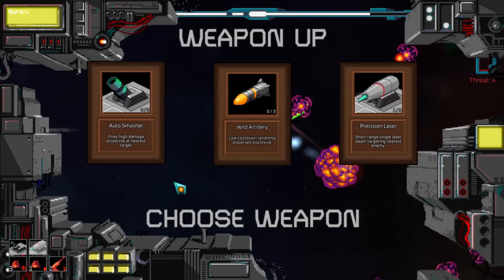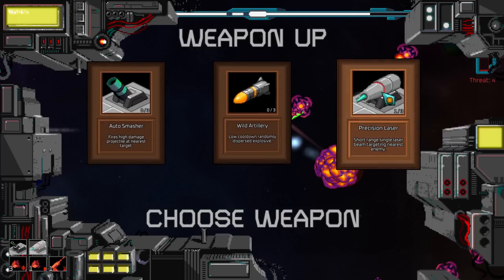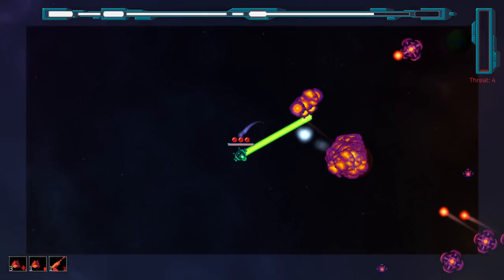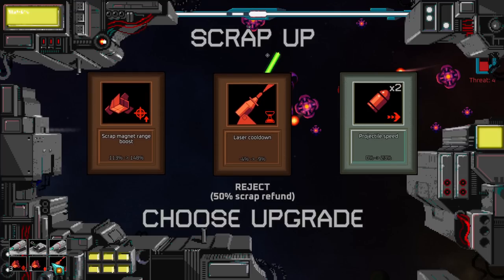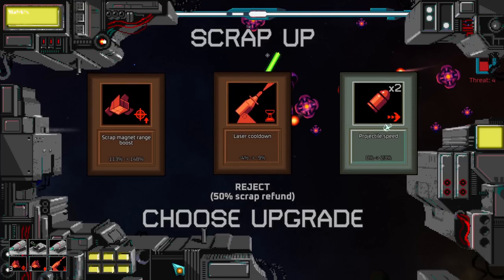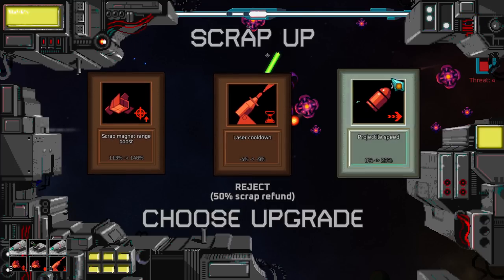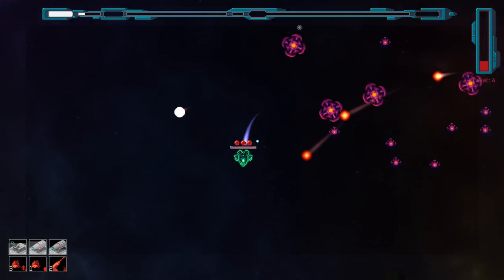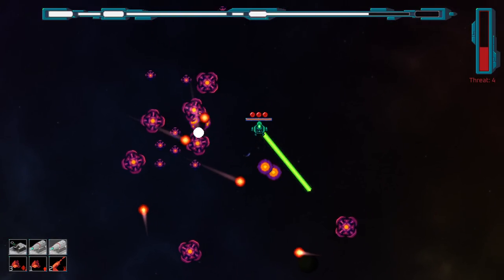New weapon time. Precision laser — short range, single laser beam. Let's go with two of these. Now I have two lasers. My weapons are at the bottom left, and my upgrades are there too. As far as I've seen in footage, the more times you pick an upgrade, the more you find it again, and then you never find others. So about here is how many upgrades we're going to get. Laser cooldown from 4 to 9% less cooldown — this scales well. Time to upgrade projectile speed — that's useless for us. We are a laser build.